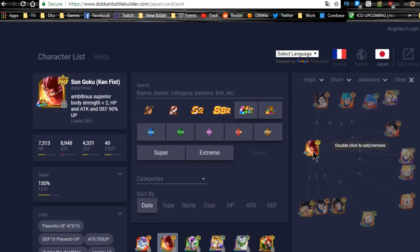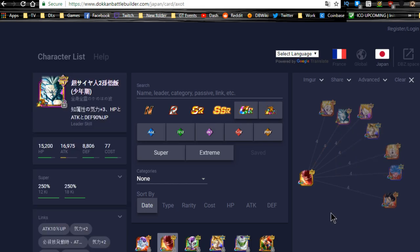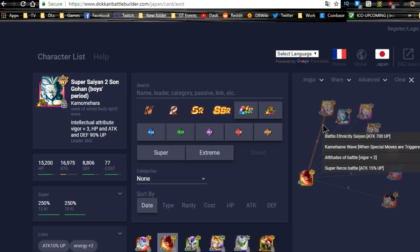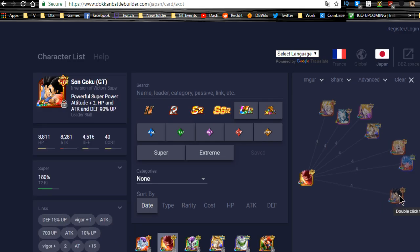For the Full Power team: LR Gohan links well with Kamehameha, Shocking Speed, Prepare for Battle, and Fierce Battle — solid for both him and LR Gohan. The TUR STR Super Saiyan 2 Gohan has Fierce Battle, Prepare for Battle, Kamehameha, and Saiyan Warrior Race. The Transformation Goku from the banner, Angry Super Saiyan Goku, Kaioken Blue Goku, and the GT Goku from the Full Power banner are also good linking buddies here.